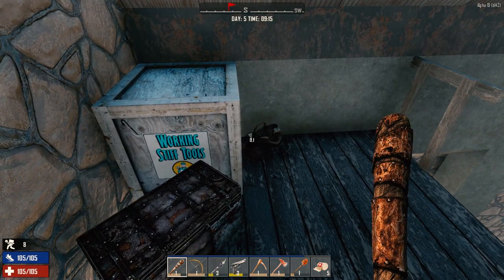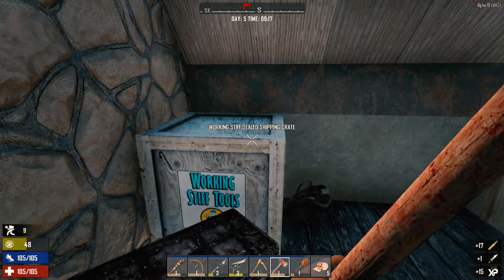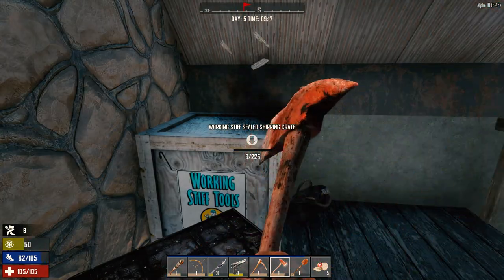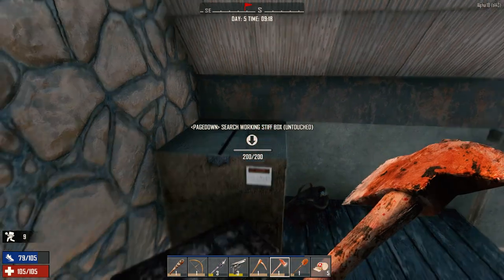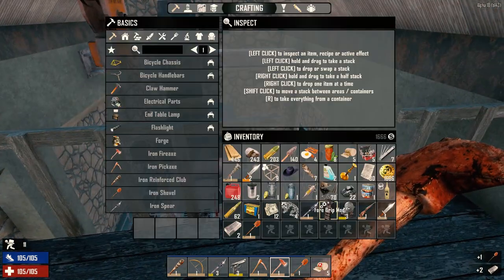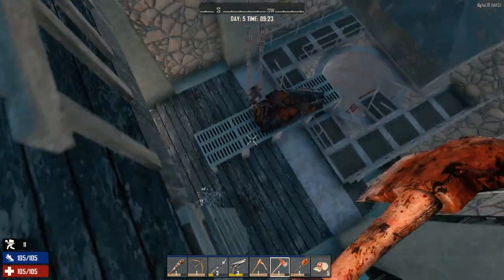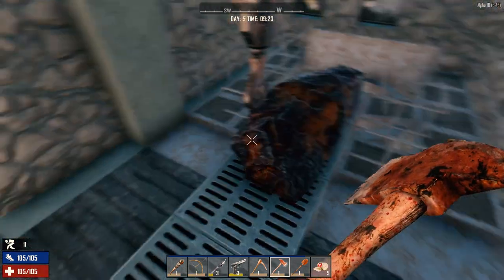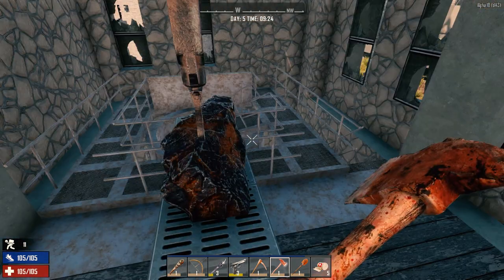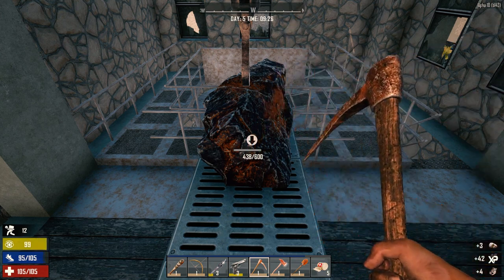Weapons bag - anything good? Not bad, we can sell some of that stuff. So far the working stiffs have been stiffing us. Shovel and oh - forged steel, nice. That shovel is better than ours. Is that a big chunk of iron? It is too - might as well take it while we're here. Basically free iron.